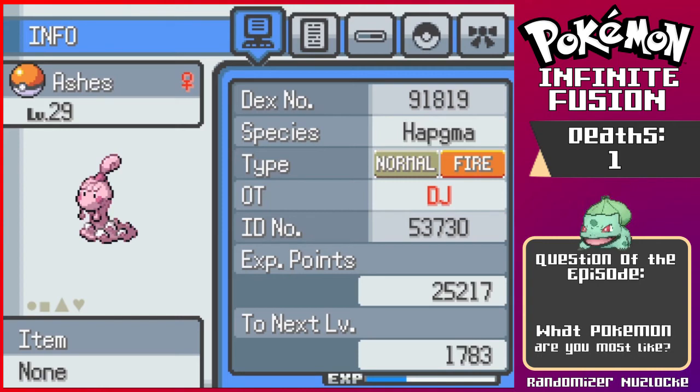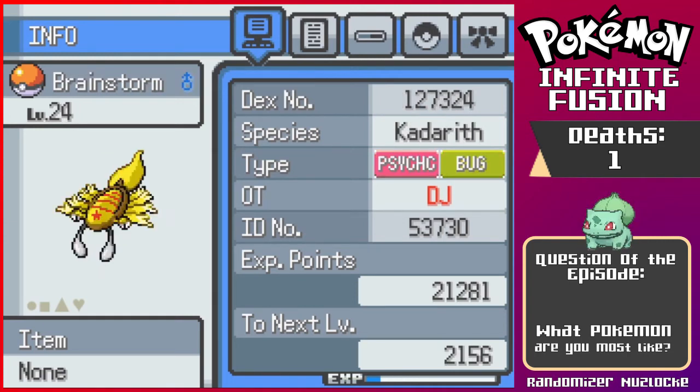Next we have Ashes, our Happini Slugma, also a custom sprite. If you remember, it was kind of just a Happini face on the Slugma body and it looked a little funky, but now this looks so cute, pink, and it looks a lot more natural. Great work on that sprite. And then Brainstorm — it used to just have the Kadabra head and Kadabra tail, but RetroGamer went and made this beautiful sprite, and it looks so much better than the default one. They even added the little star on the head to show it's Kadabra. Stoked about that.